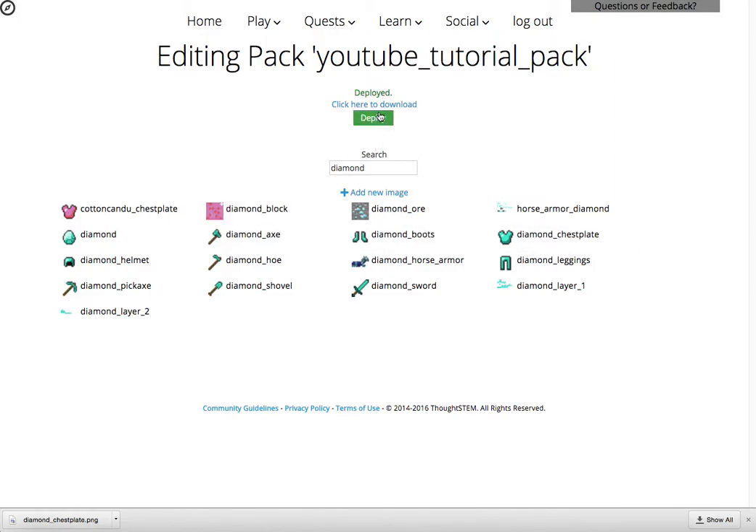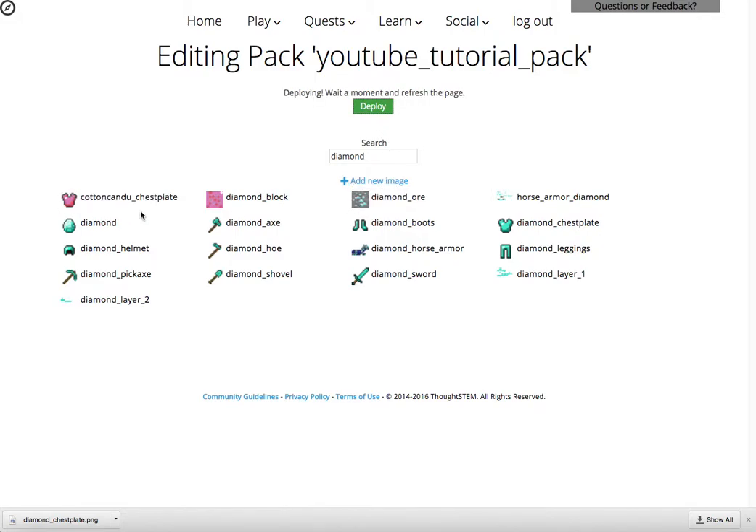Now the trick is that if you're making a new image, a new item or a new block, it only works with client side modding, which isn't all the way released yet. So keep checking back because you're going to be able to use these custom items and custom blocks in future versions of Learn to Mod. And it all comes free with your subscription. It's pretty great. So that's how you change the textures of existing items or make new ones. Pretty cool.